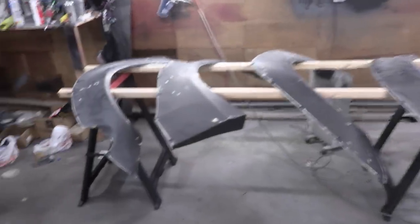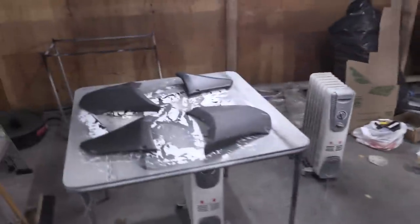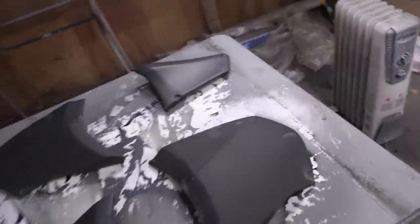We got some stuff laid out, but now it's time to finish the sanding work on the wide body kit. You guys remember we did a lot of glazing on this, so that needs to all be sanded off smooth. The little end pieces all need a little bit of touch-up work as well, so I'm going to get those started and sanded.